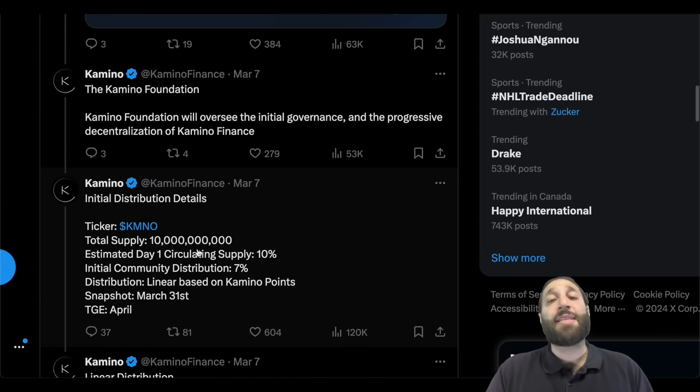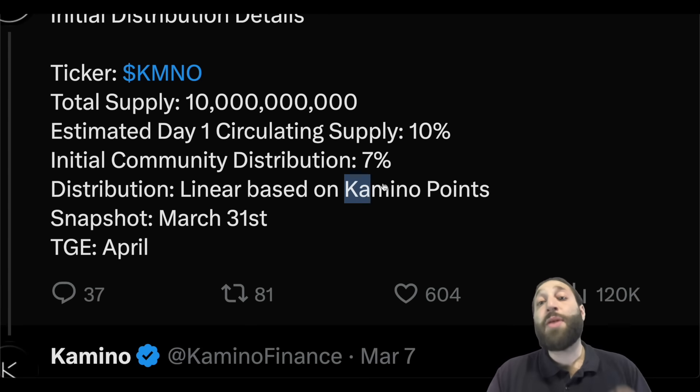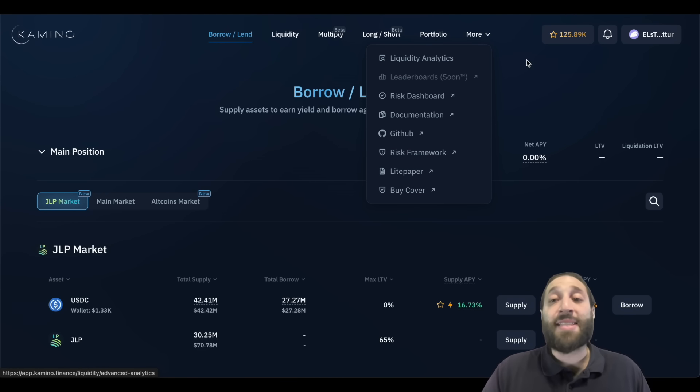The TGE for Camino is going to be in April and the distribution is based on Camino points. So there are a lot of people that aren't happy that they shared the snapshot date because it's going to get diluted as hell.